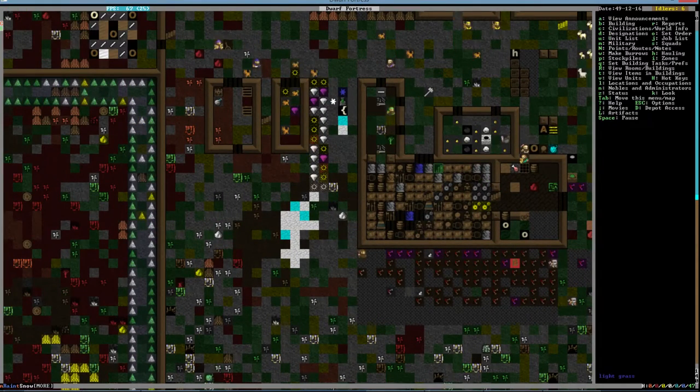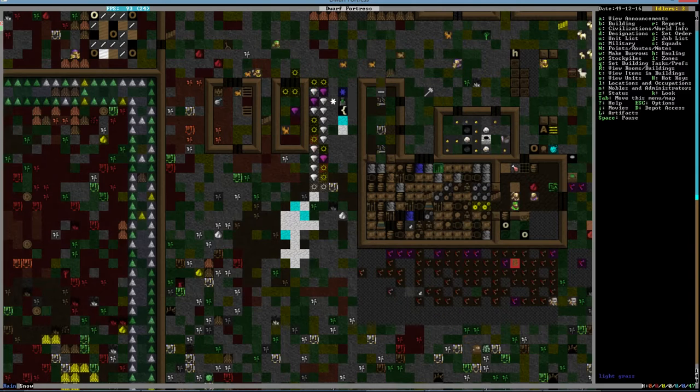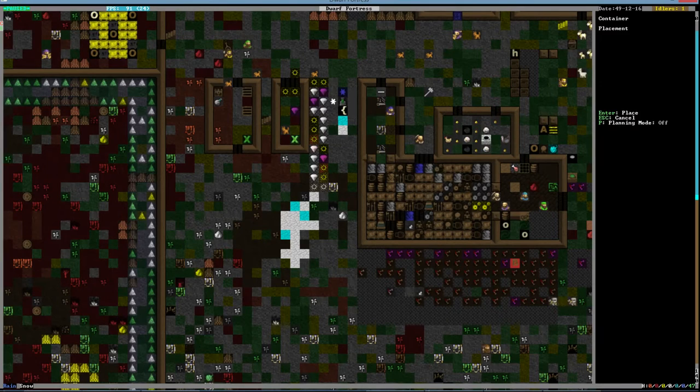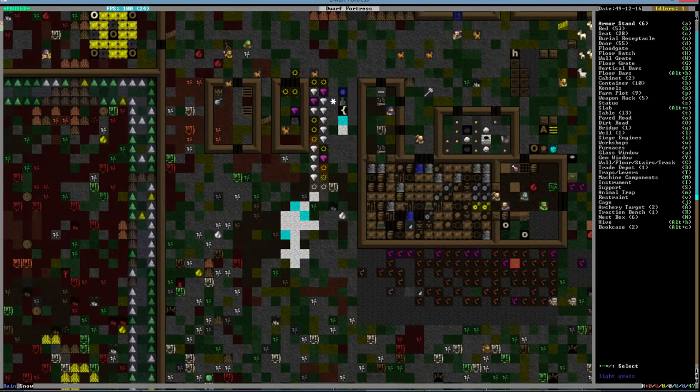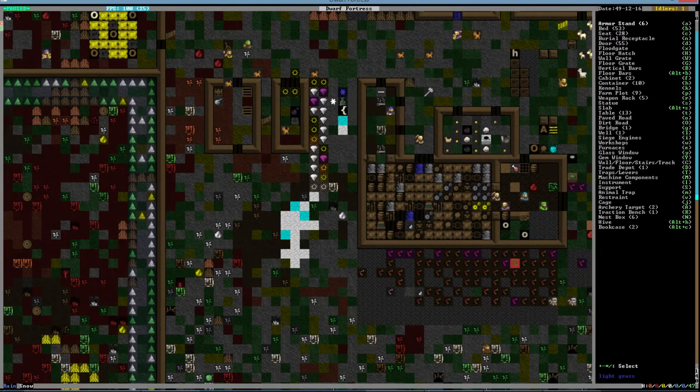Now we can take a look at what the temple wants. The Sanctum of Bewildering needs a performer — we need to see who worships this god. We want bags or boxes and instruments in here. The instruments will be stored in those bags or boxes but we do need some containers. We'll put a coffer or bag in there.